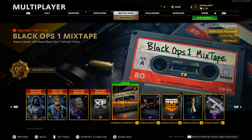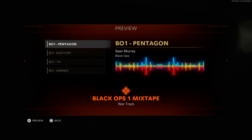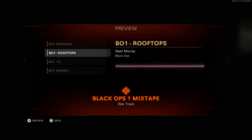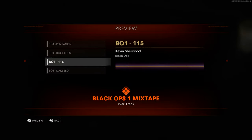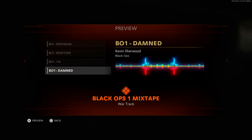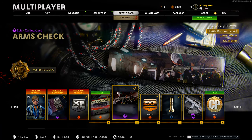With tier 1 of the Battle Pass as a free tier, we have the Black Ops 1 Mixtape — keep it classic with these Black Ops 1 vehicle tracks. We get the Black Ops 1 theme, Pentagon, and Rooftops. That's pretty much the Black Ops 1 mixtape. Everybody gets it for free — you don't have to buy the Battle Pass for that because it's a free tier.